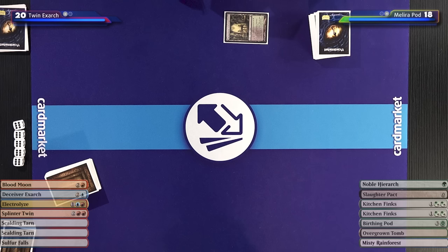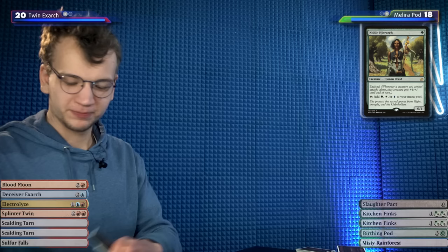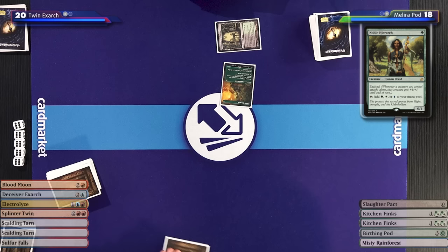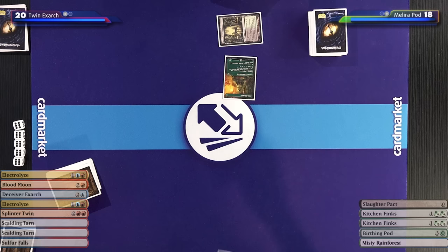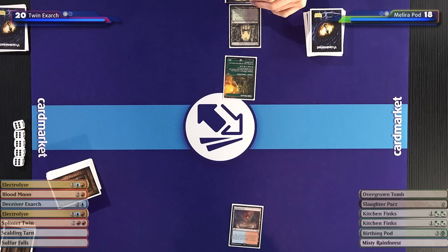I'm going to take two and play Noble Hierarch. Down to 18. I'll pass the turn. I'll draw — I'll play a Scalding Tarn and pass. Suspicious. I'll draw, fetch down to 16, get an Overgrown Tomb, and play Kitchen Finks — your Remands are nowhere near. That resolves. Up to 18 you go. I'll pass.